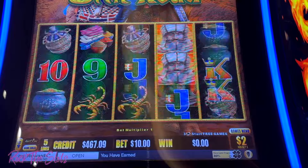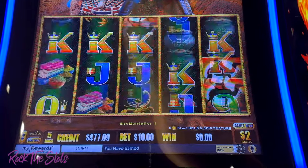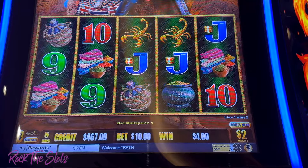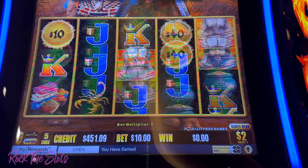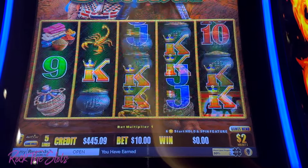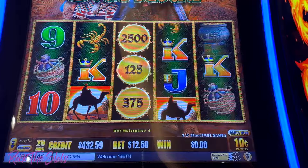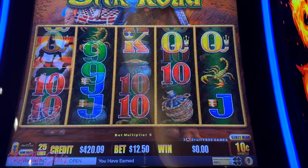Two more — oh shoot. All right, $20. I'm gonna go to the $10 denom, try some $12.50 bets. Oh my gosh, $18 — those were nice orbs.